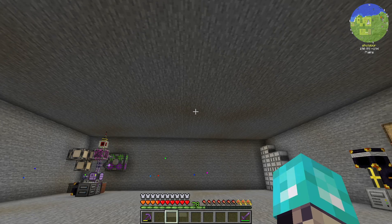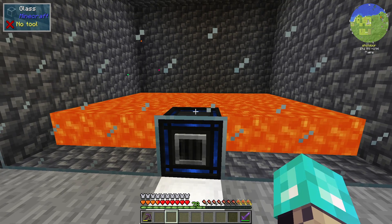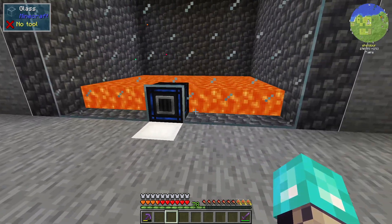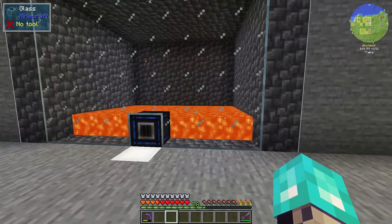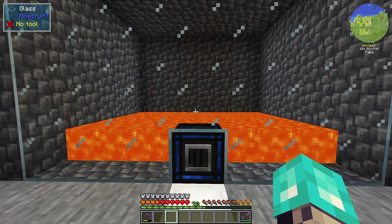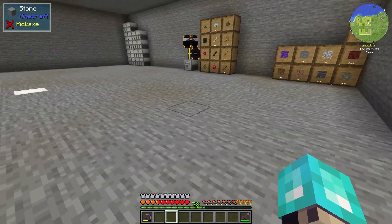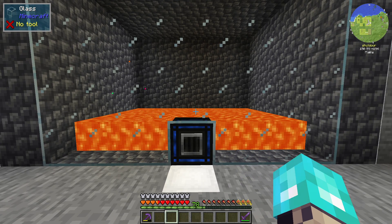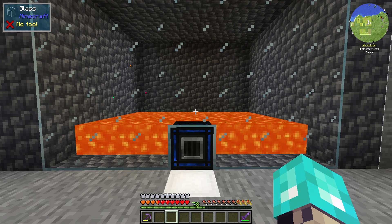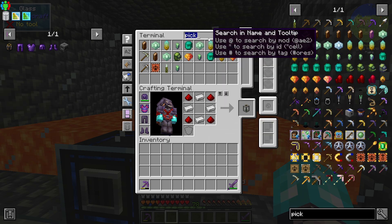Today is episode 23 and behind me we have an increasingly filling tank. I won't show you how this is actually working because it is strobing really badly. Mekanism tanks emit a light source when they get filled, and since the fluid is always being piped out, it emits a light source and stops — basically creating a strobe effect — so we're going to spare you from looking at that.